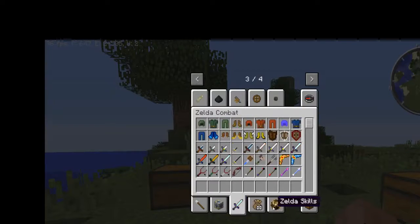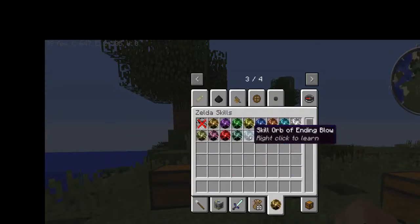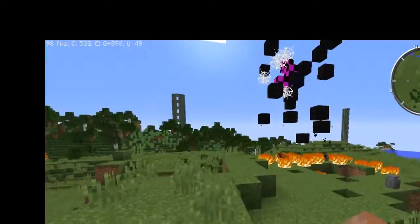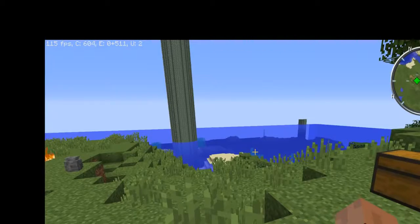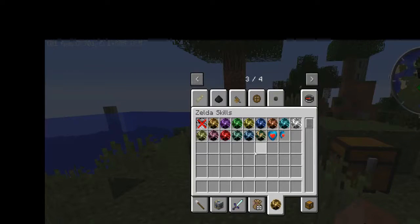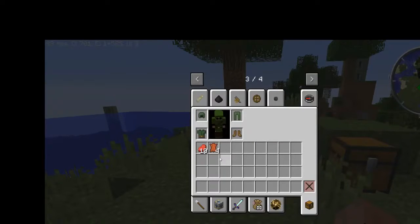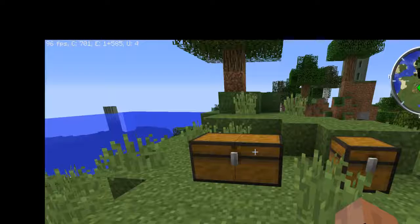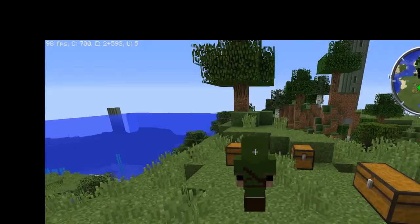It has a lot of items, enemies, and weapons from the Legend of Zelda games. There are also some skill orbs for different attacks with the sword, but unfortunately I cannot get those to work right, so we're skipping past them. I will include a link to the PDF file with instructions in the description. The video will probably be a little long.